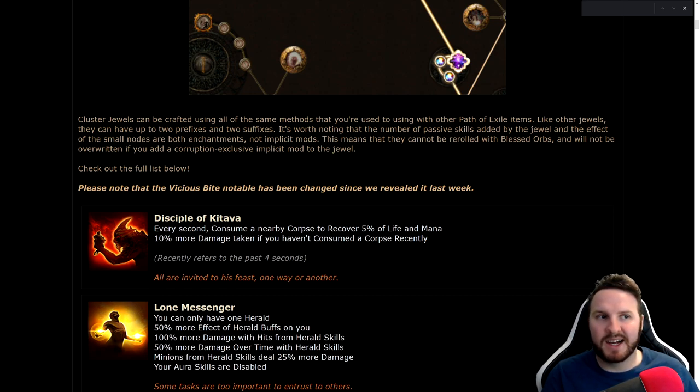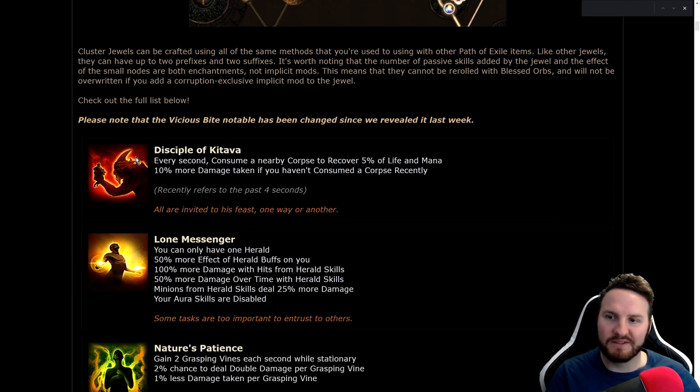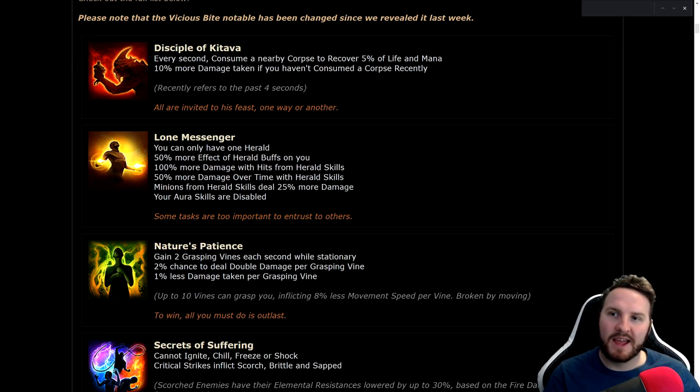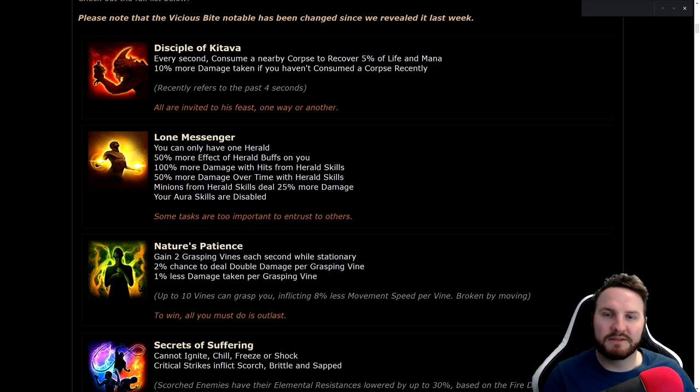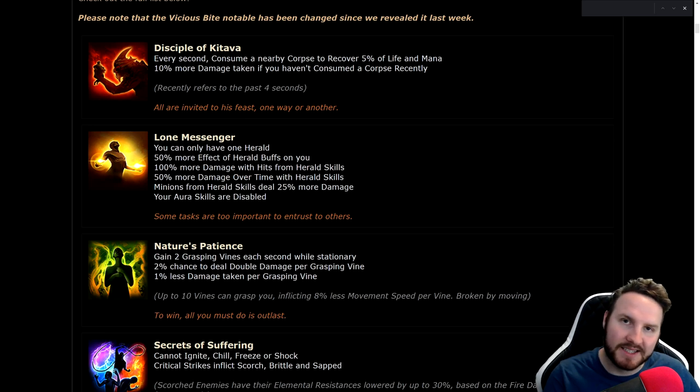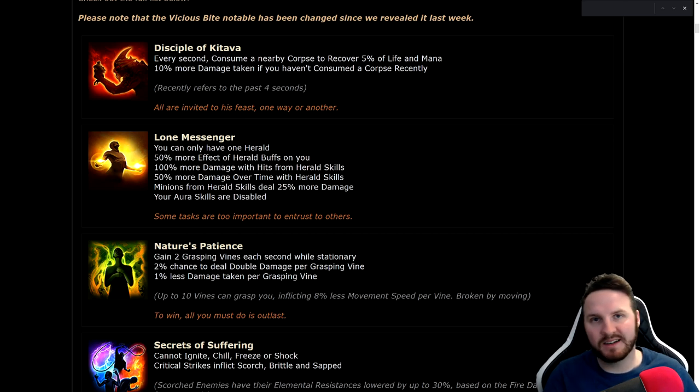It's worth noting that the number of passive skills added by the jewel and the effect of the small nodes are both enchantments, not implicit mods. This means they cannot be re-rolled with Blessed Orbs and will not be overwritten if you add a corruption exclusive implicit mod to the jewel. These top ones I believe are from the unique jewels since they have flavor text. First up: Disciple of Kotava — every second you consume a nearby corpse to recover 5% of your life and mana, 10% more damage taken if you haven't consumed a corpse recently.